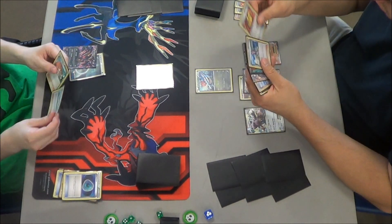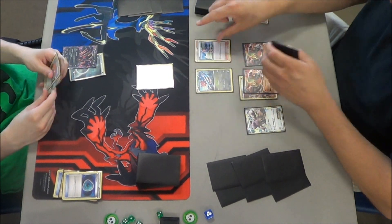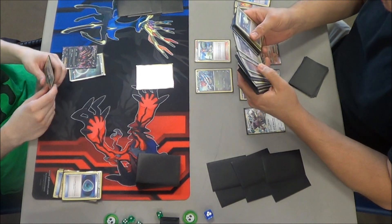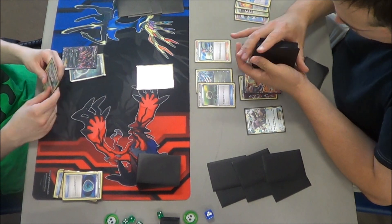His opponent drew a regular Kangaskhan and a Mega Kangaskhan off of the end, so that's perfect - he can get a Mega Kangaskhan into play next turn. He's going to Skyla here. If there's Computer Search in this deck he can get Computer Search - Floatstone! That works perfectly. He could get Computer Search for Energies, but there is Floatstone and Switch in this deck.